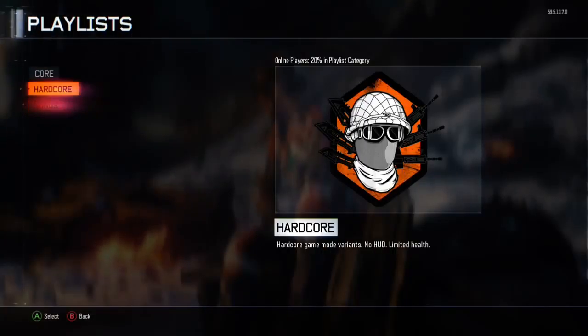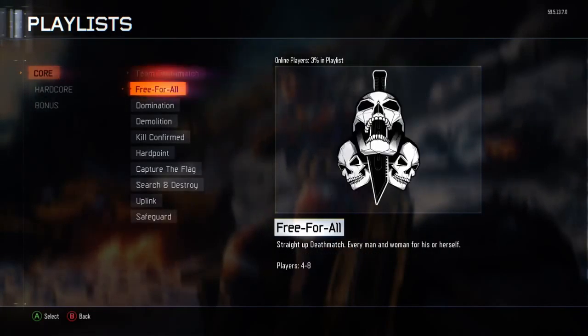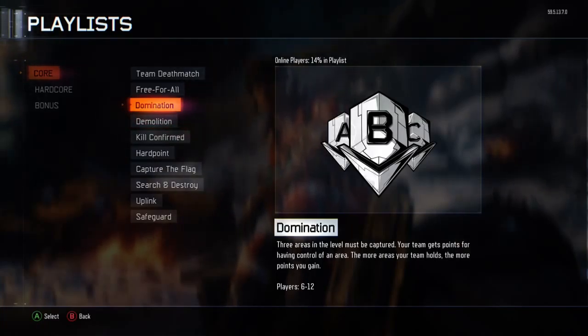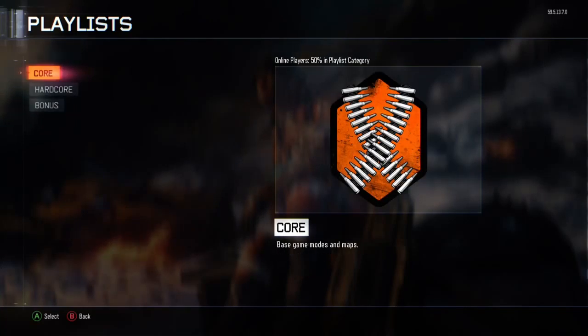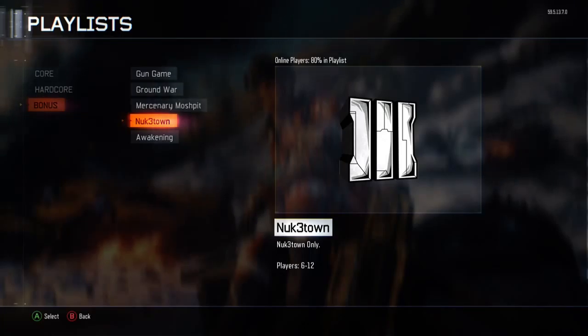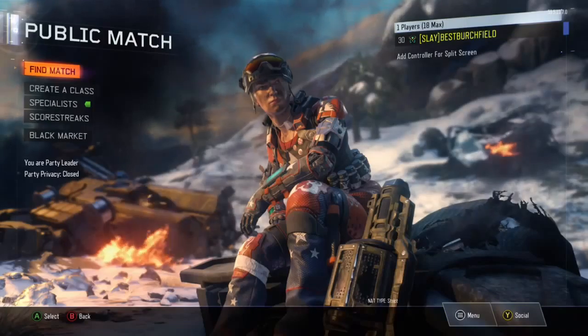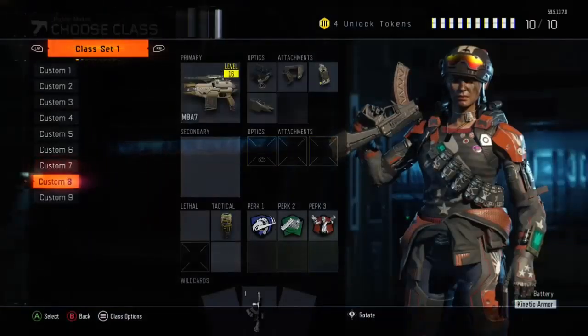First off, I'm just going to vote Nuketown. Go for Nuketown 24/7 right now because it's going to be objective games, fast paced, close quarter maps and you can spawn trap them and you're going to be getting a lot of kills — it's just going to benefit you. If you're on PC, PlayStation 4 and Xbox One, I would highly suggest you jump in there and do that. Other game modes you're going to want to be playing after that are Domination, Safeguard — and vote for smaller maps if you're playing those.